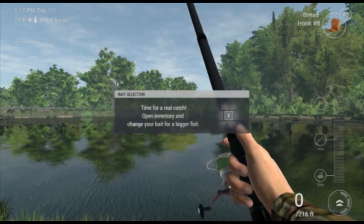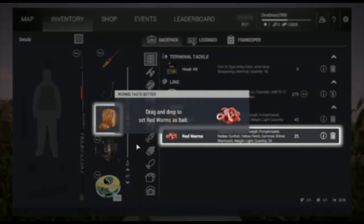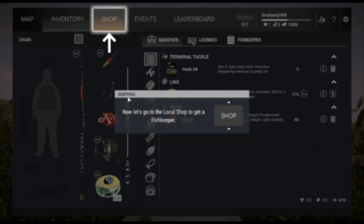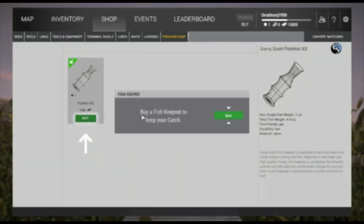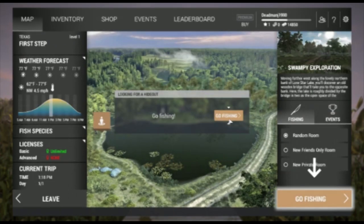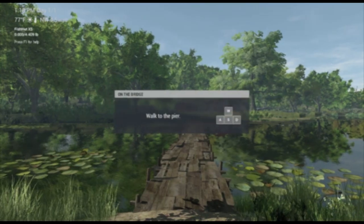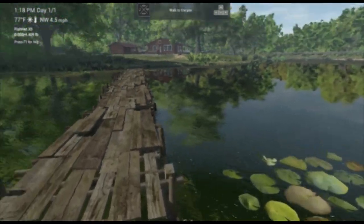Time for a reel catch. Open inventory by pressing I and get some bait. Click the shop — tools and equipment. Buy. So here's the map, I want to go there. Go fishing. Walk to the pier. Can I walk off it? No. It is very pretty.